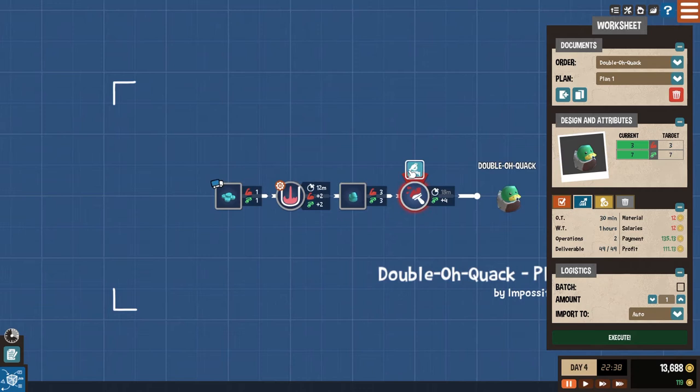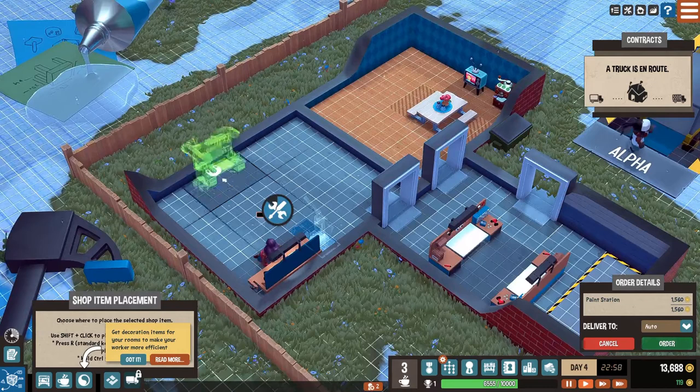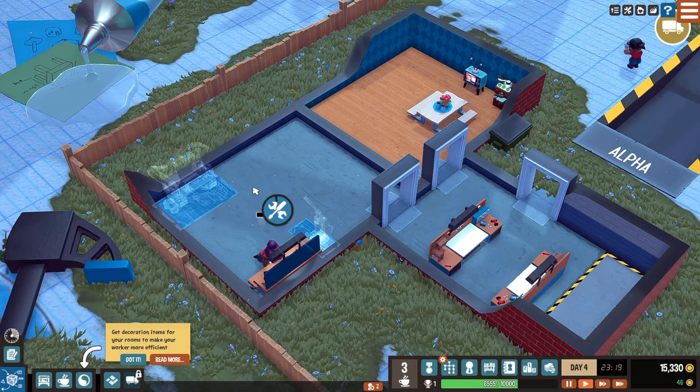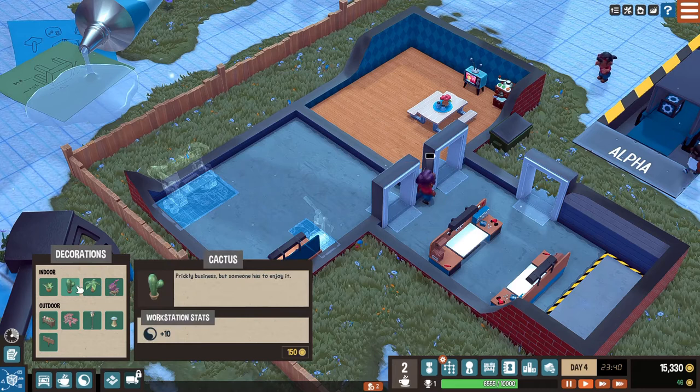This may not have been the greatest thing for me to do because I don't really have money to do all these things. But money grows on trees - you heard it here folks, we have nothing to worry about. Nothing bad could possibly happen. Get decorations for your rooms to make the workers more efficient. So this is how we can make people a little happier - by apparently just shoving their workspace full of stuff.